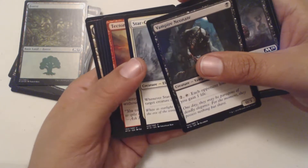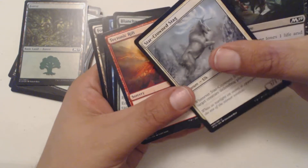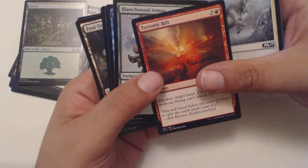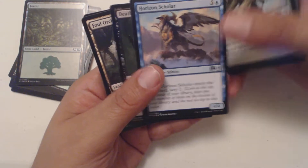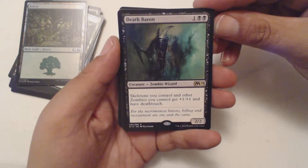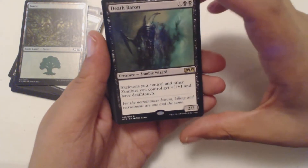Vampire Neonate. Star Crown Stag again. Did you just say Vampire Knight? Neonate. Oh, okay. We got Tectonic Rift, Blanchwood Armor, Horizon Scholar. And the rare is Death Baron — Zombie Wizard, one and two black. Skeletons you control and other zombies you control get plus one, plus one and have Deathtouch. That's a 2/2 zombie.